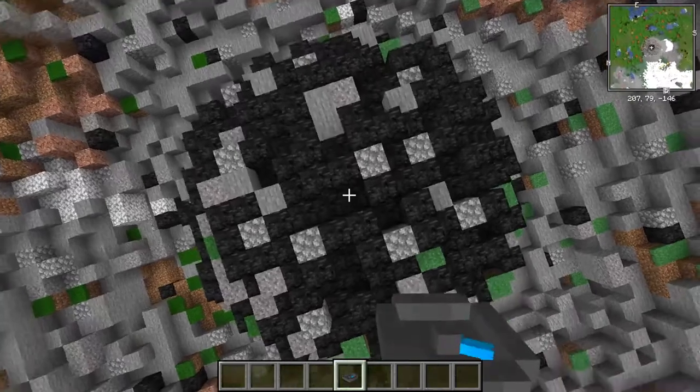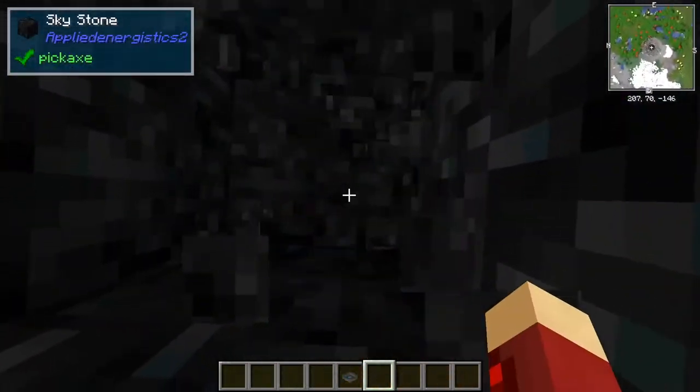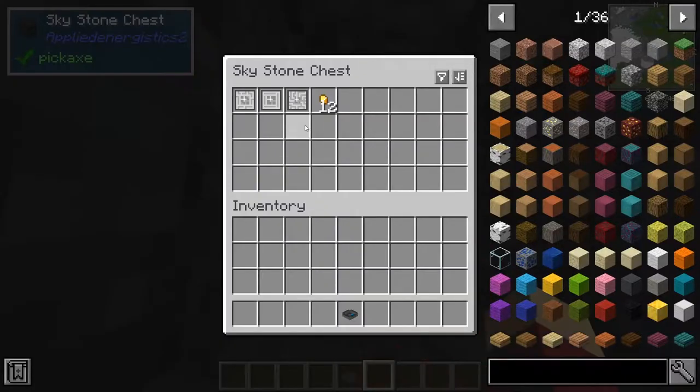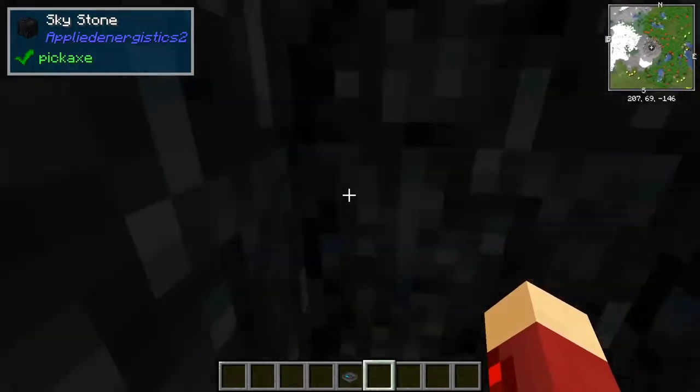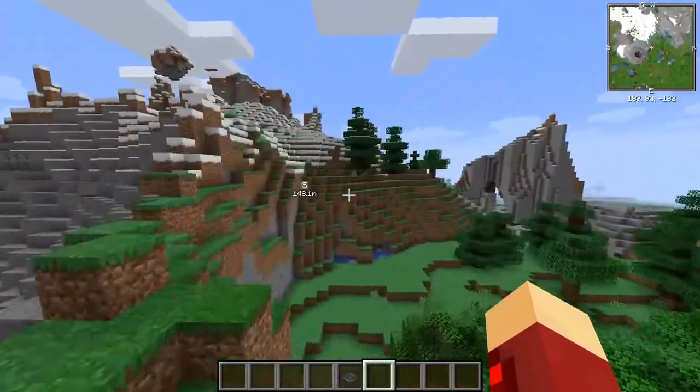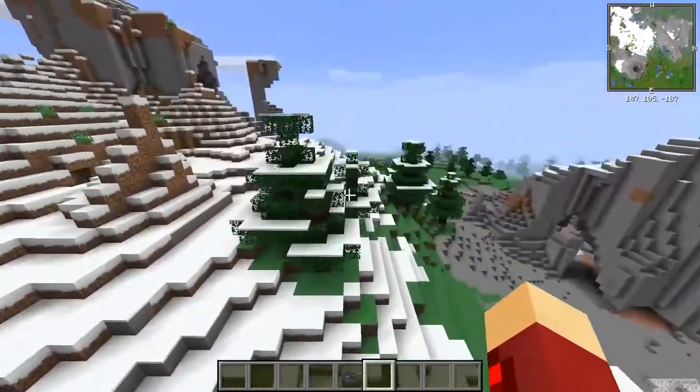If I just go to the centre of this meteor and dig down, I should eventually find — yep, here's a skystone chest. If I open it, you can have some random loot in it, but what you want is the presses. So this one's got the calculation press, logic press, and the engineering press. It's missing one press, so you probably want to explore a couple of meteorites to get all four presses, because they're all necessary to get your digital storage system.